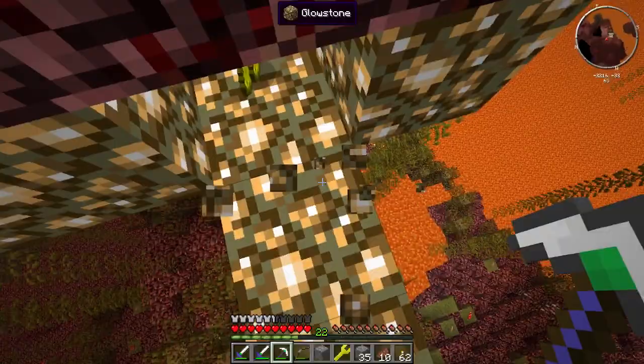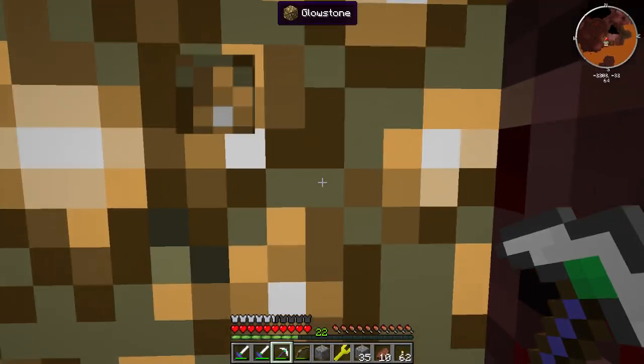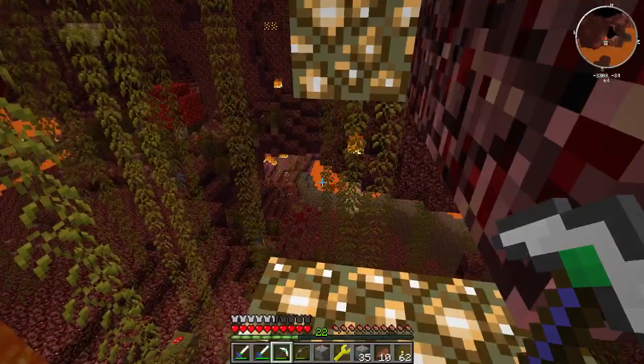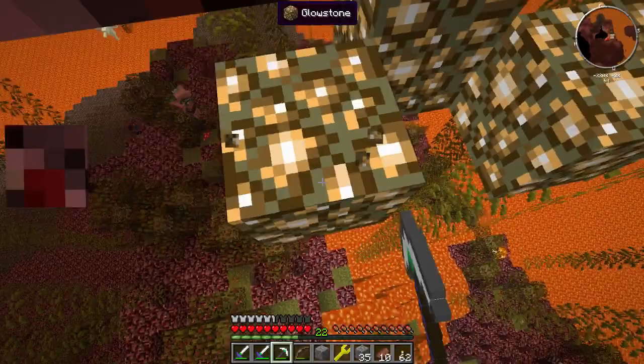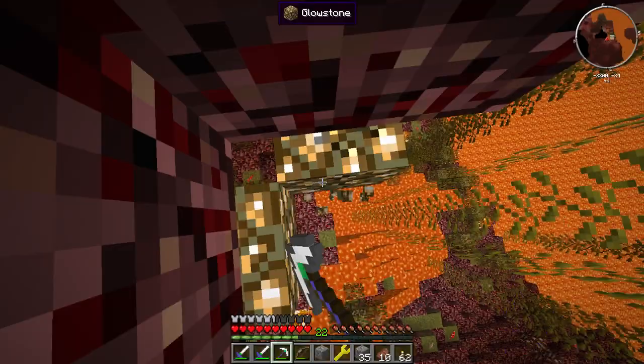Alright, we've probably got more than enough glowstone now. Should we dare look for a blaze spawner? There's a fortress raid across the way — Slip already harvested one blaze spawner out of it. There's also another cool thing to check out: these bone formation things. Since we don't have a skeleton spawner set up, you can come farm these and get huge amounts of bone meal. They're red.